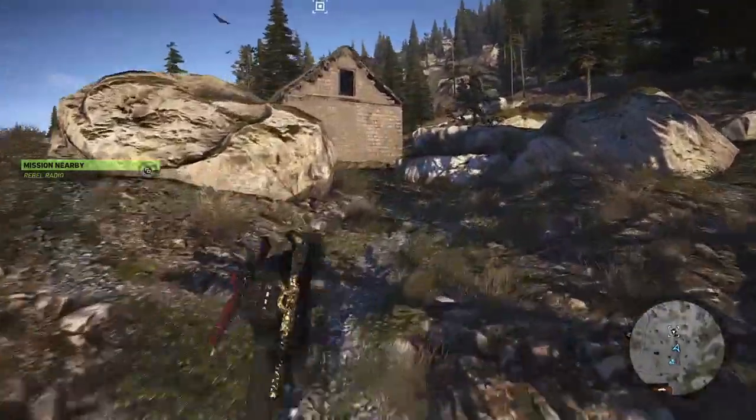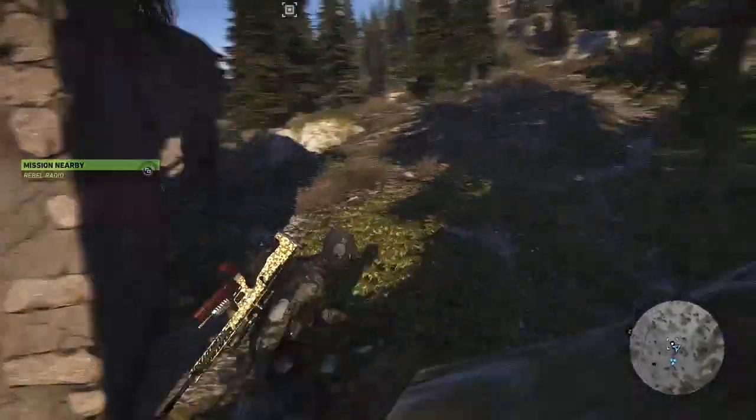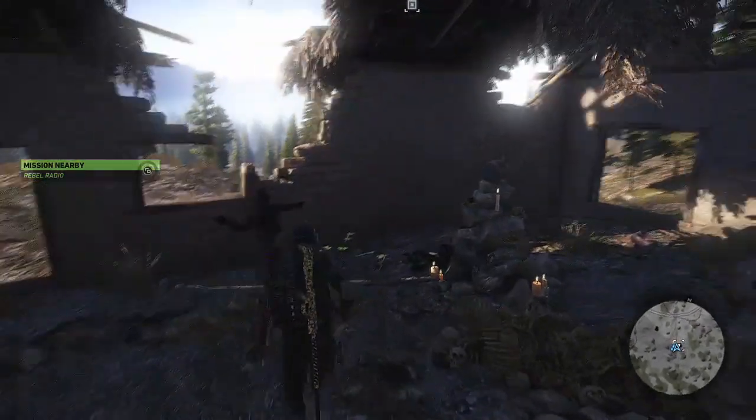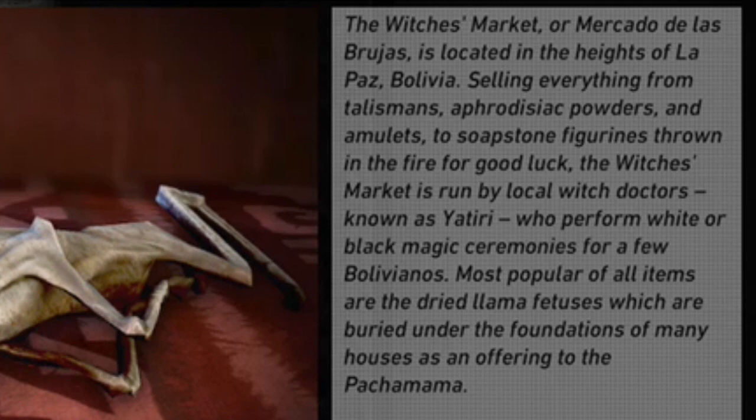This indicates to me that there may be more info in the Kingslayer files to help us — it might give us an indication of where we're going or what we've got to look for next. There are two files that are of interest. The first one is the witch's market, which says the witch's market, or Mercado de la Brujas, is located in the heights of Paz, Bolivia.